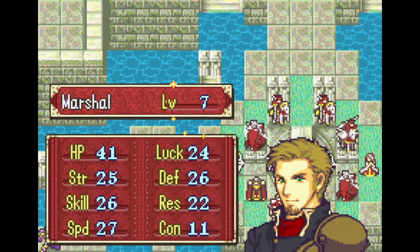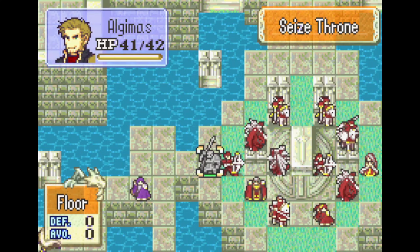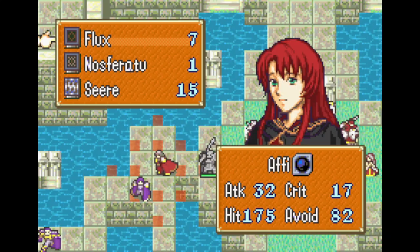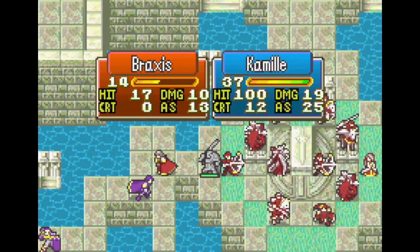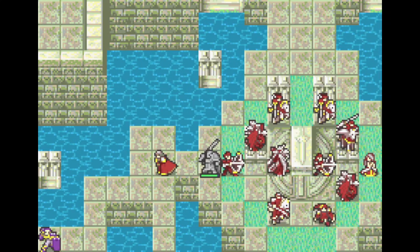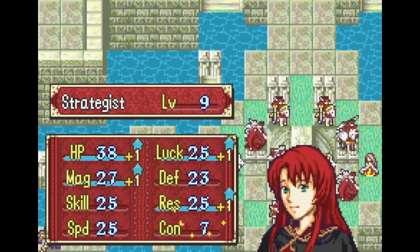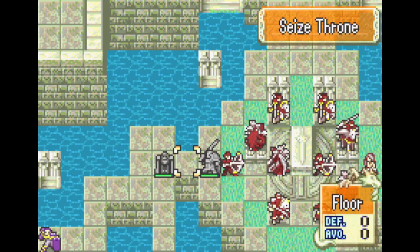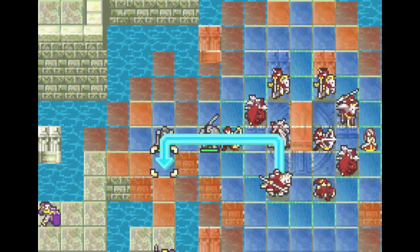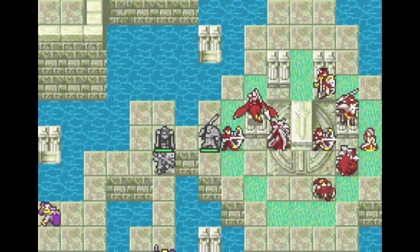I got Algimus one final level in this map — this caps out his strength and gives him capped skill and capped speed. He needs capped strength for the next chapter, and having as much skill as possible makes it more reliable. This chapter is fairly simple, but I went out of my way to complete some side objectives — and I wasn't sure how many I'd need.